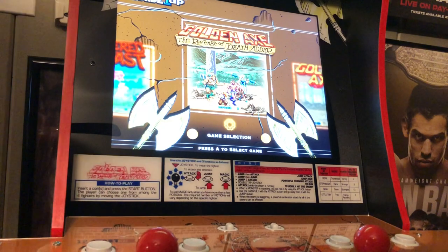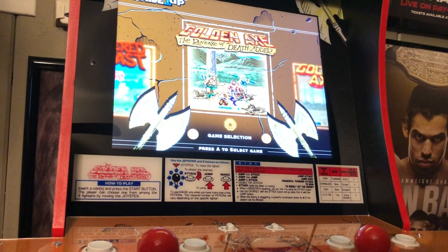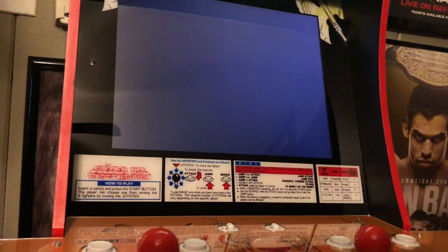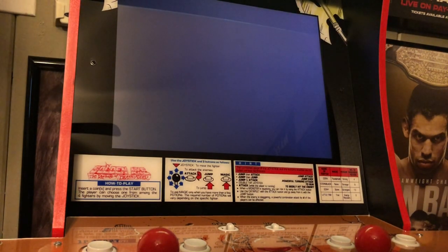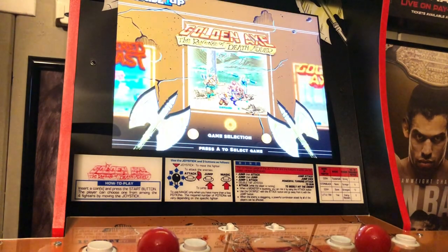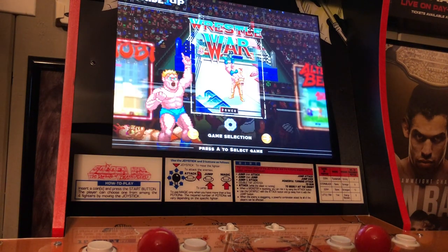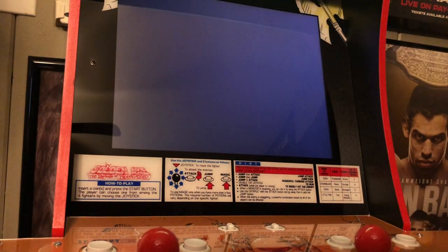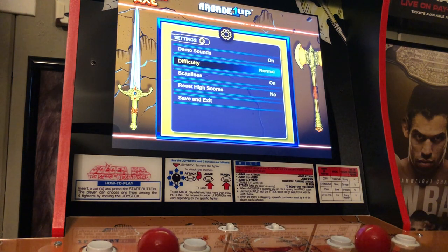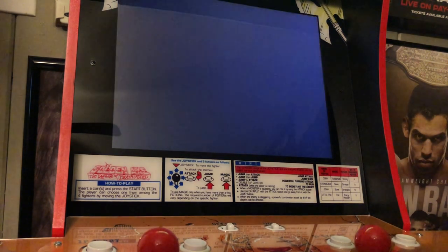One of the nice features on this cabinet is that you're able to change settings in all of the games. They're a little bit different in each game, but you can change the lives, difficulty, attract mode, and how much life you start off with. In Shinobi, I think it was the speed of bullets. All these games come with the ability to change their settings, and I think that's great.